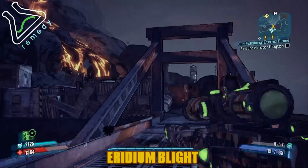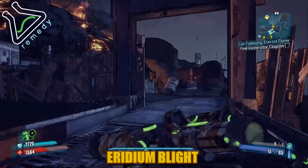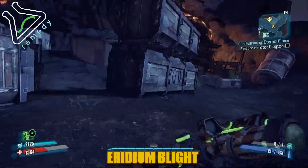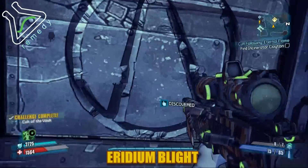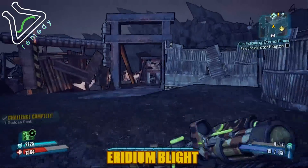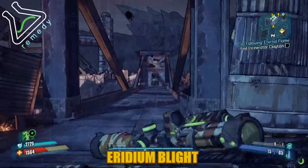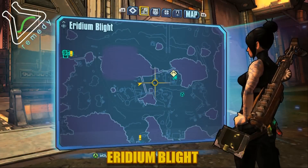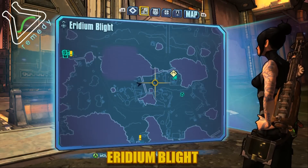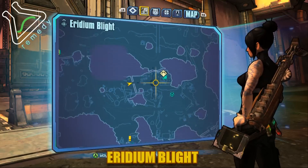We are in the Mount Helsfont sub-area, and this vault symbol is going to be on Hyperion stacked containers right there. You grab it, you run off, and you're good — you're running really far. The second vault symbol is in the Eridium Extraction Plant sub-area.